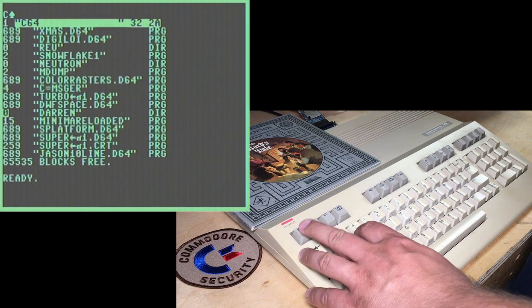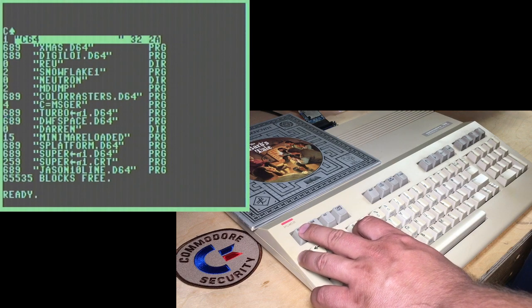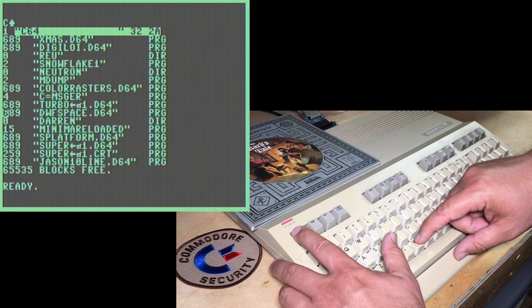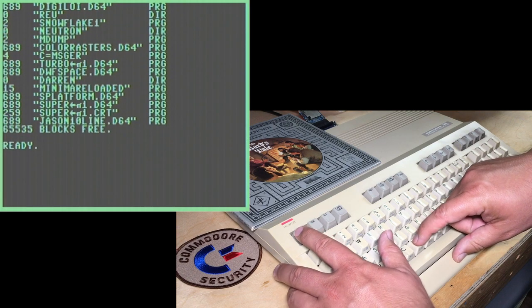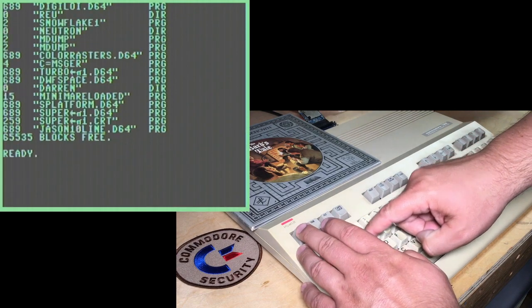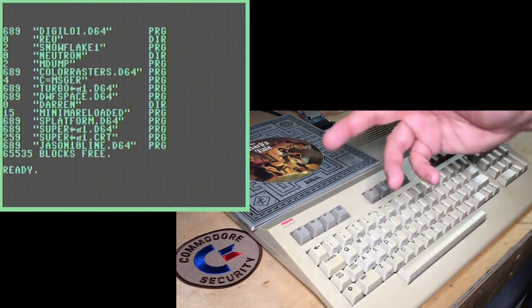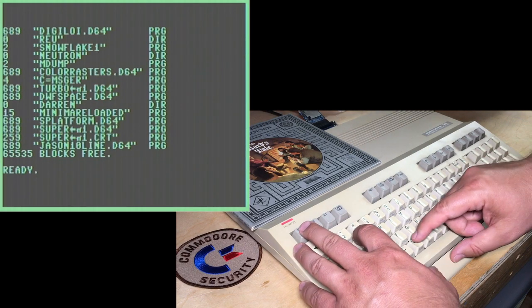You can also scroll the whole screen up or down. Escape W scrolls the screen downwards, and Escape V scrolls it upwards. Notice it doesn't actually store what has scrolled off the screen — it's lost. If we scroll the screen back down, whatever had scrolled off is gone. But that can be handy if you want to preserve some text on the screen.